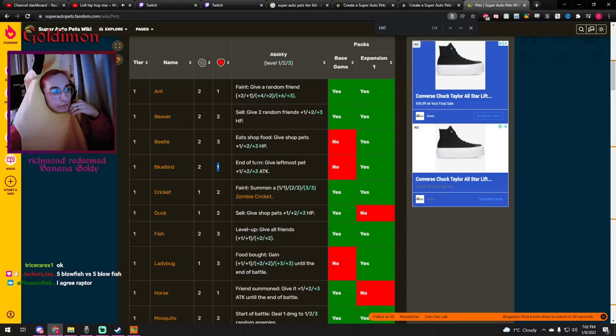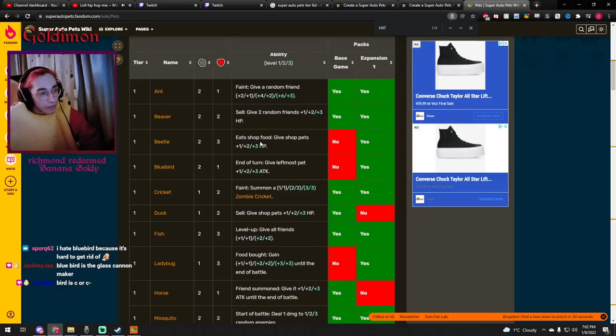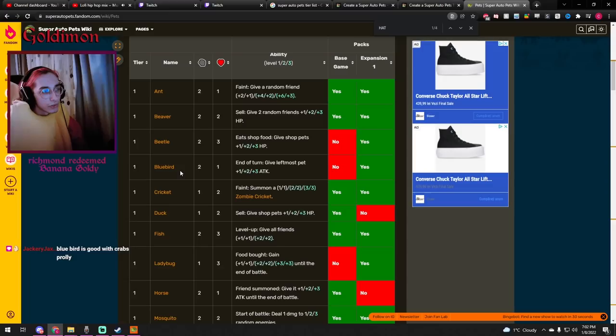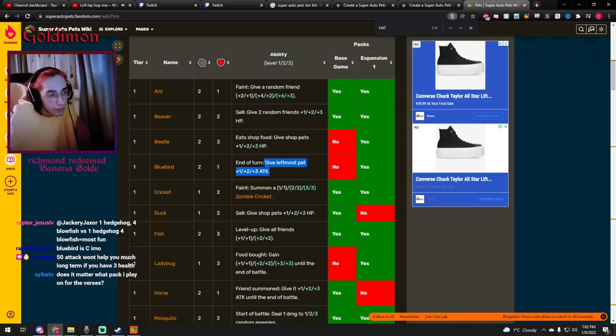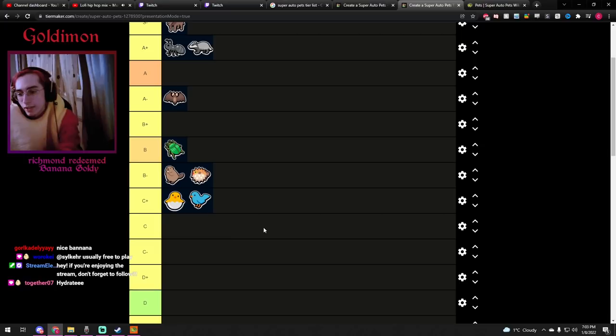Bluebird from the expansion pack — tier 1, 2/1 stats. At end of turn, give the left-most friend plus 1 attack at level 1, plus 2 at level 2, plus 3 at level 3. I like it because it has an interesting ability. It forces you to use a valuable unit in the back of your team just to stack damage on it. It's pretty good for units that benefit from extra attack — like high HP units with low attack. A Turtle is a good example, and one of the best units with it is definitely the Rooster if you get the Bluebird to at least level 2. Personally I like it but I don't think it's that strong. This goes into C-plus.